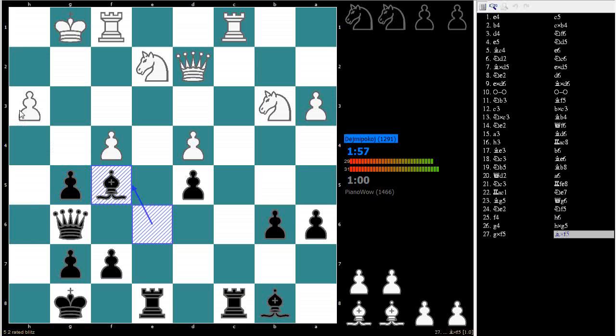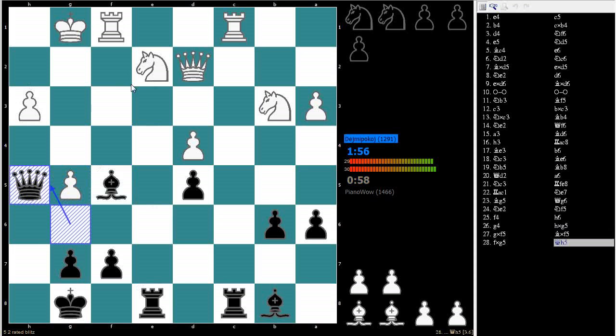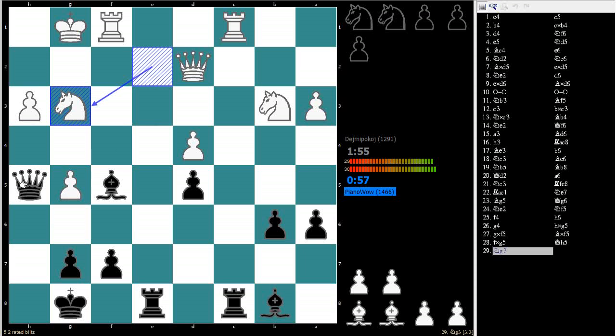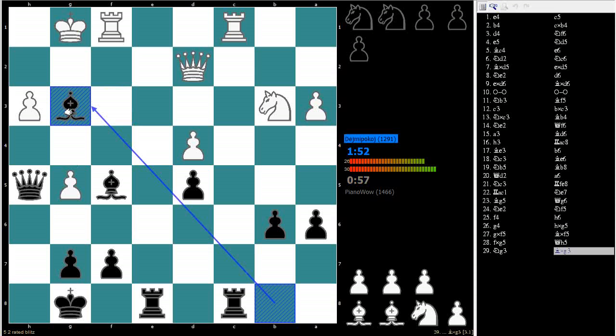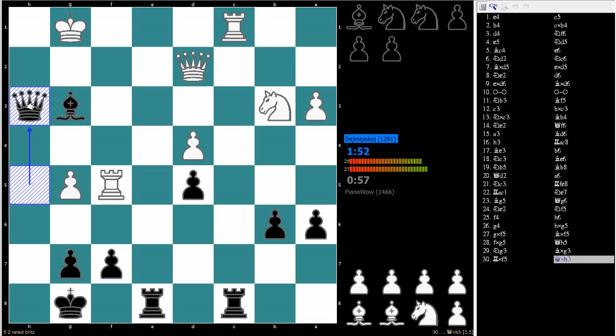I'm attacking this pawn now. I can move my queen here and double attack — it's on the pawn and this knight here. Watch your time. I should've moved this way with my rook. Right now I'm threatening rook takes c1.